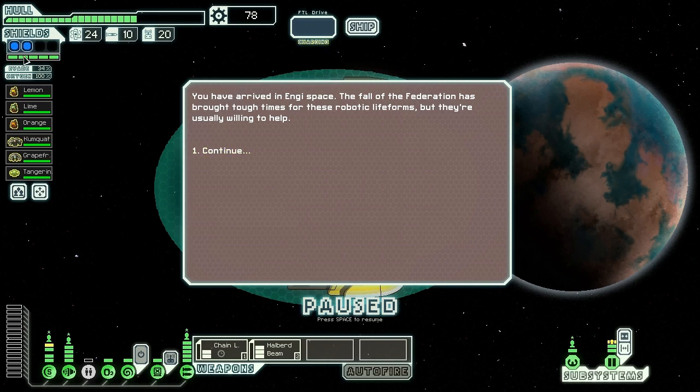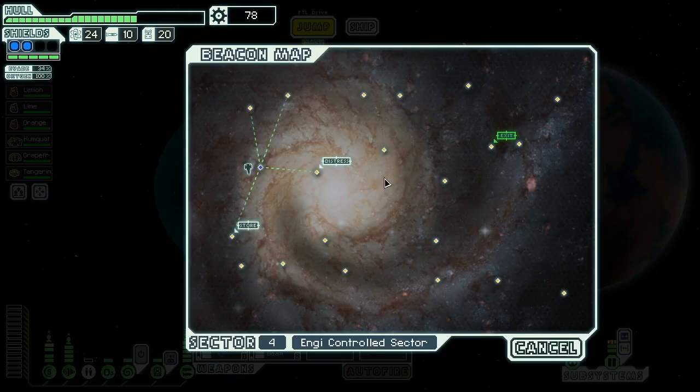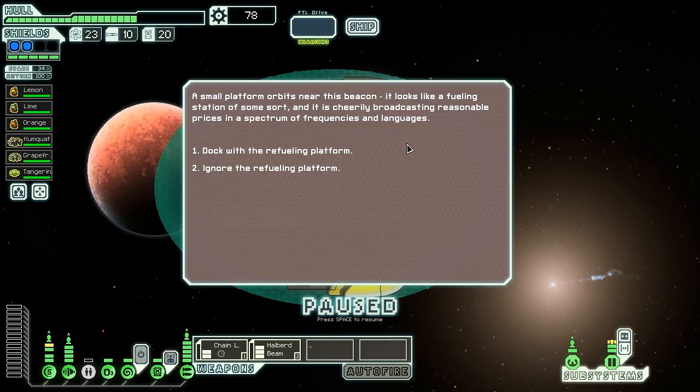Our Zoltan shield probably would have tanked that rocket anyway, so it doesn't really matter. We're here in NG controlled space and immediately have a distress beacon to check out. This sector doesn't look like there's as much in it, so we're going to go over this way and head back there most likely. A small platform orbits near this beacon — looks like a fueling station of some sort, cheerily broadcasting reasonable prices in a spectrum of frequencies and languages. Let's dock with the refueling platform.